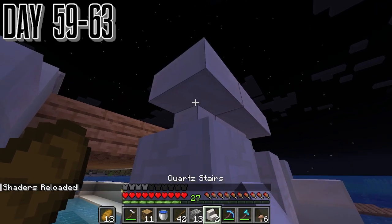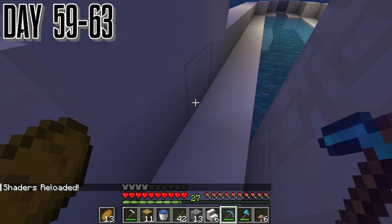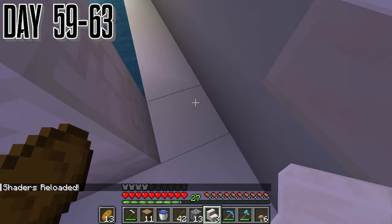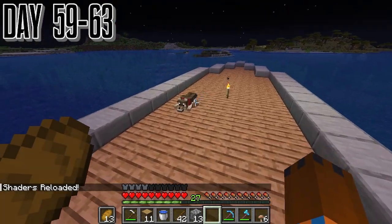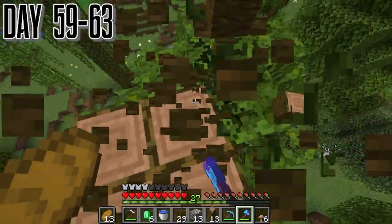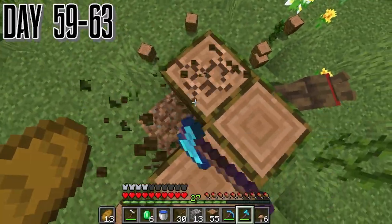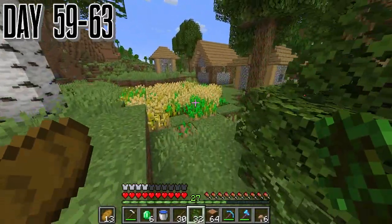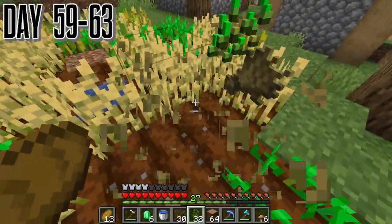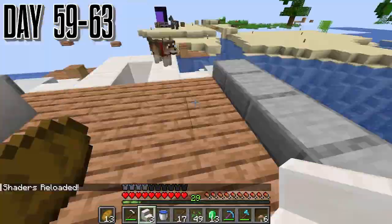We ended up working on the yacht a little bit more — perfecting some of the lower bits and finally putting the stairs in to get easy access to the upper deck. Now these are in, it should be easier to build the boat. But then we had to go harvesting wood to get more emeralds, which is a big part of this. We got wheat so we can get farm villagers, so we can get golden carrots — which should be our food source for the rest of the build.